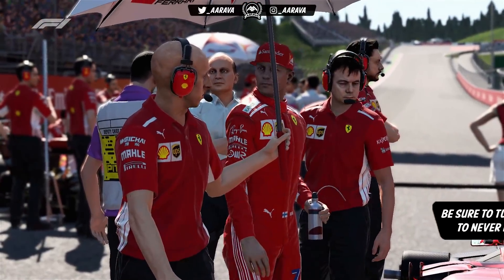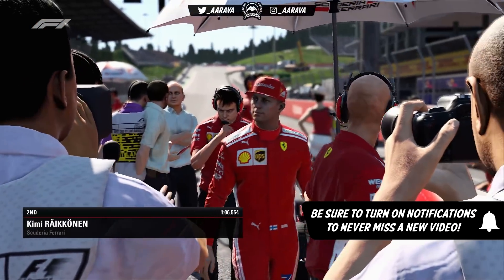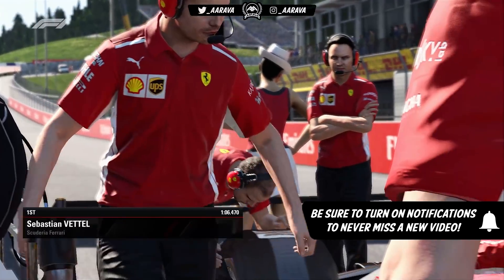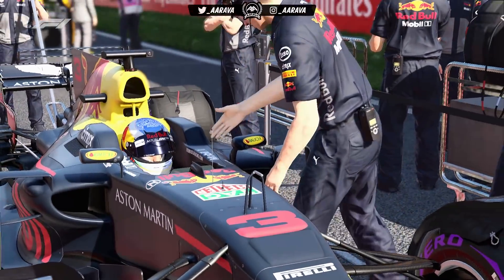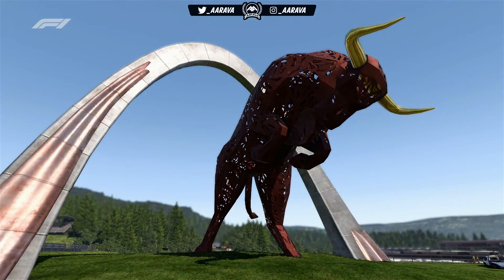The next race would be France, but obviously being the 2017 game with the 2018 mod slapped on top of it, we're unable to go to two locations — France and Germany — so we're skipping France and going straight to Austria. It's episode eight but round nine here for the Austrian Grand Prix, the home of the Austrian drinks company Red Bull, so they'll be hoping to go well.